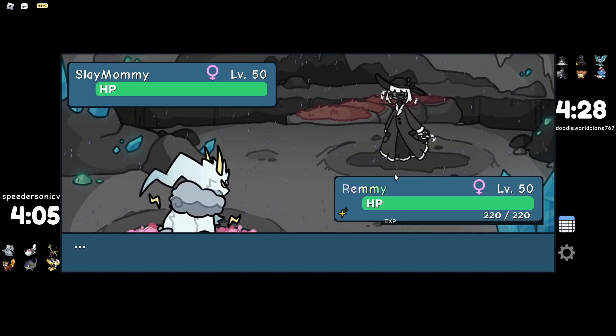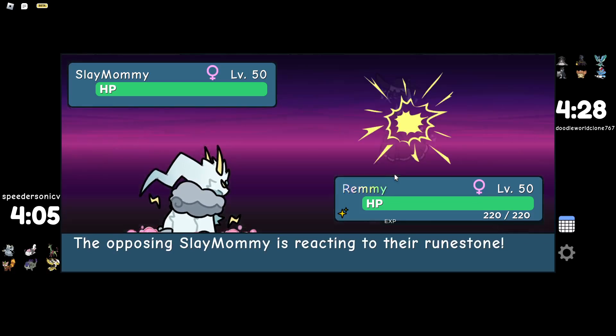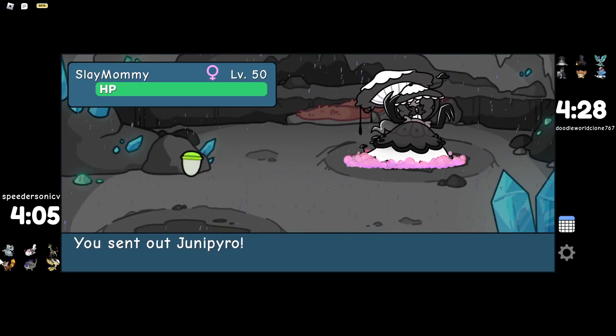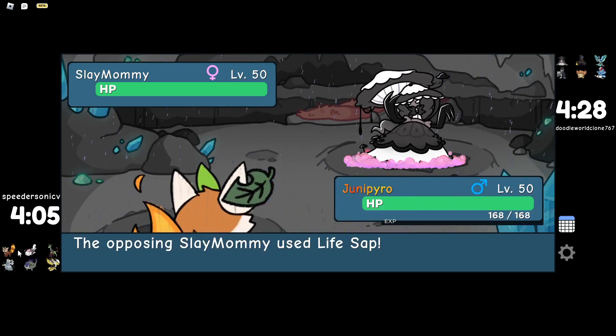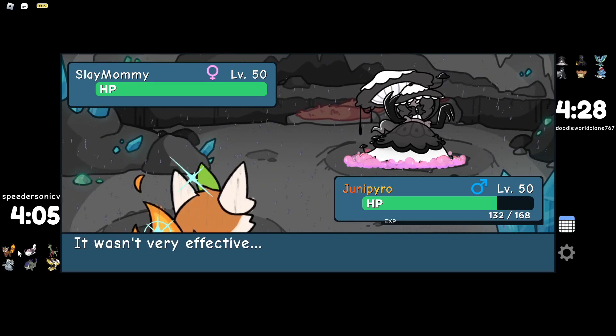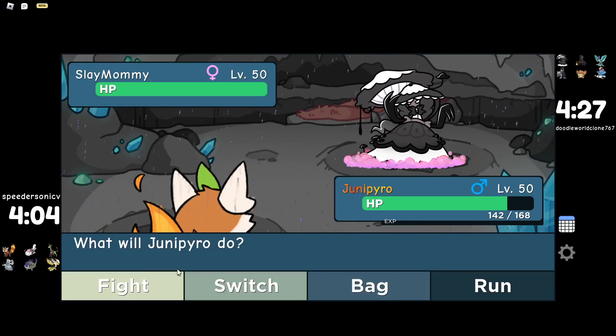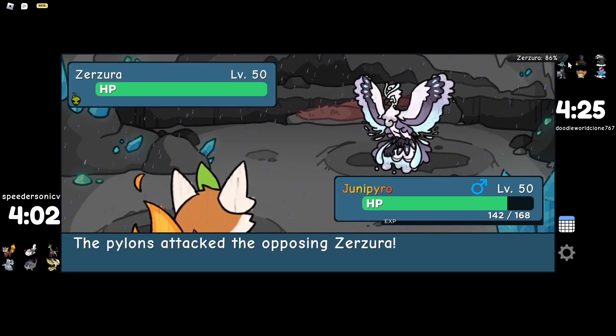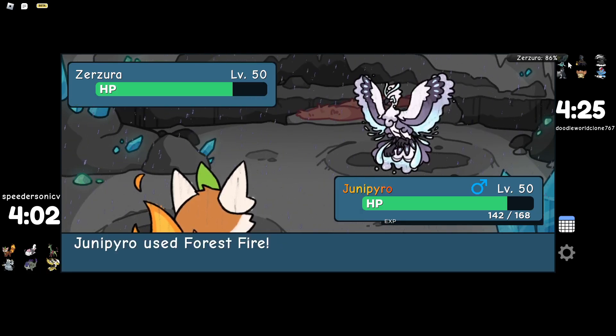This is where we can use Forest Fire. They can go for a sleeping move or Siphon Soul — generally we're just going to hopefully get a Forest Fire off. I think we take a lot from Siphon Soul. Life Stat comes out — that's fine. Forest Fire comes out but it's resisted — that still does a lot though. I guess I just Forest Fire again, because why not? Forest Fire comes out, so he takes a guaranteed 20% every time this guy switches in.